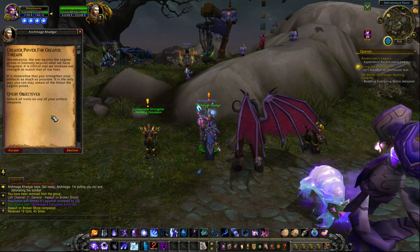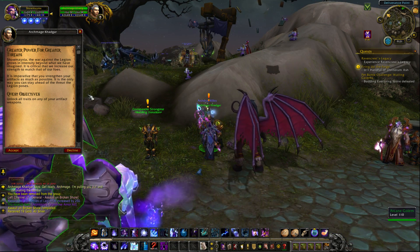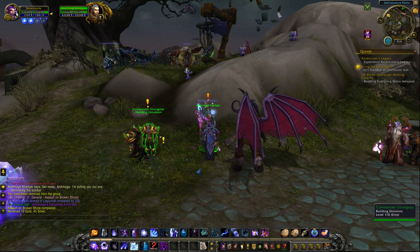If you don't meet these requirements, you'll instead get a prerequisite quest called The Greater Power for Greater Threats. For this one, he just says come back once you've unlocked every trait for your artifact weapon.